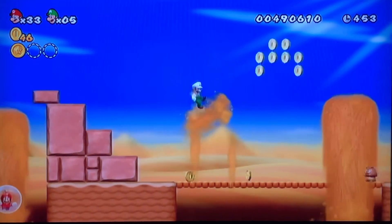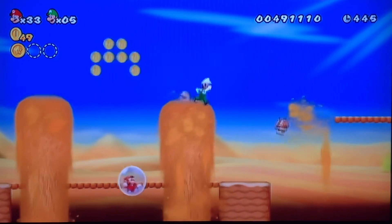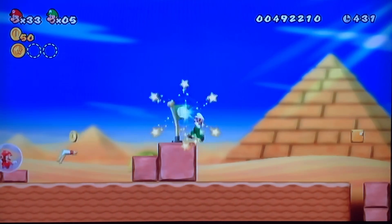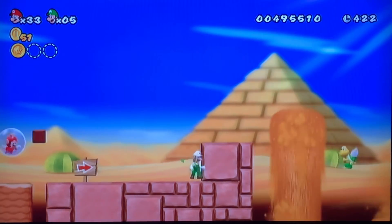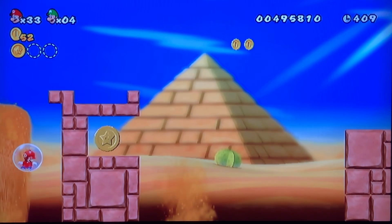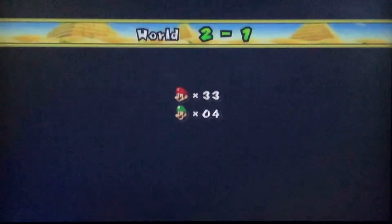All characters control exactly the same. So here's how this co-op is gonna work: since we're playing in World 2 now, we're gonna do World 2 as Luigi, World 3 as Yellow Toad, World 4 as Blue Toad, then switch back to Mario, and rinse and repeat until the end. I'll have to reach over to the first controller to activate the stage.